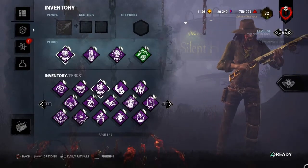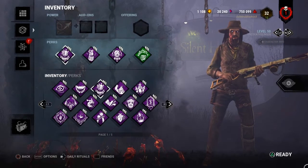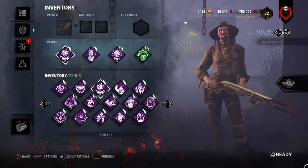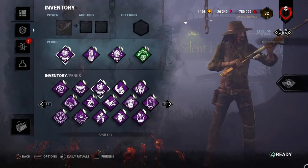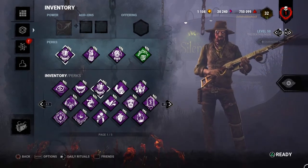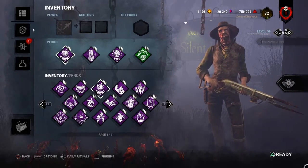I think this build is good. It's got Barbecue and Chili for information, Pop Goes the Weasel for gen defense, and Save the Best for Last for a combo you can do with Deathslinger. Essentially, you basic attack a Survivor who is not your obsession, then with enough tokens you recover really quickly from your cooldown, and straight after that you just shoot — it's like a really quick down if you manage to land the shot. And finally, Corrupt Intervention for extra gen defense, because he's only 110% movement speed and his power isn't based on gen defense. Corrupt is really needed when playing Deathslinger — in my opinion, he has probably the worst gen defense in the game.